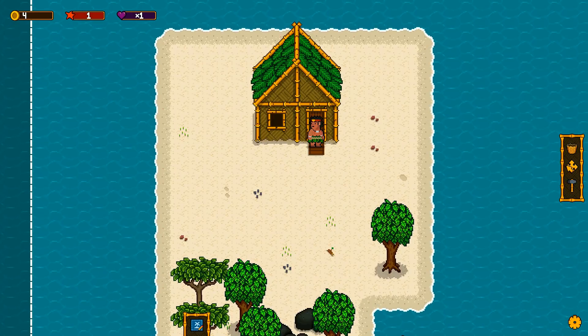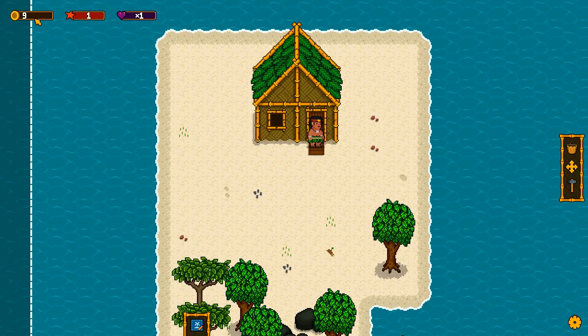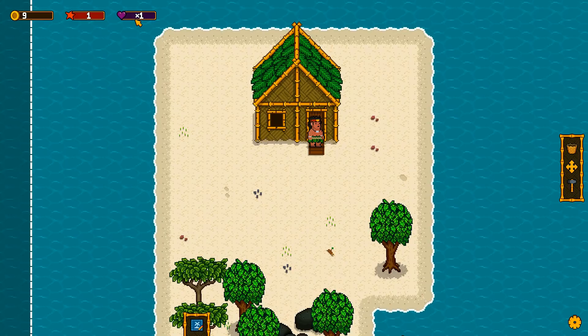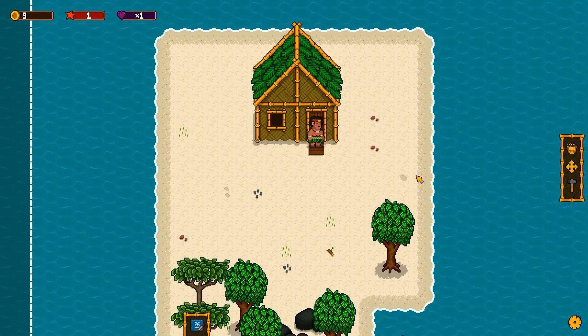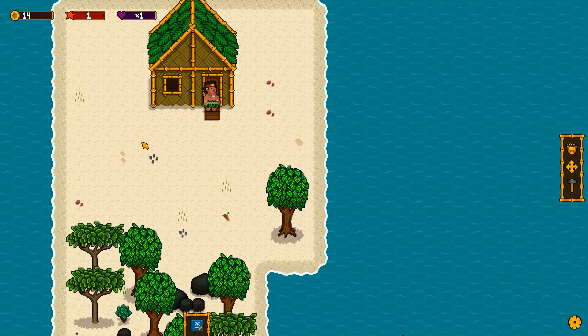Let's take a look around the interface first. In the upper left-hand corner there's money. Then you've got starfish and hearts — I'm not sure what that's all about. I can zoom out with the mouse wheel. So this is the map, I'm assuming.